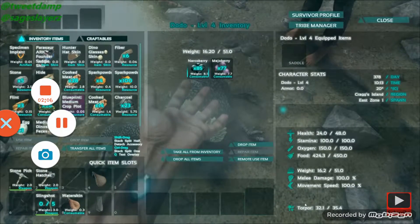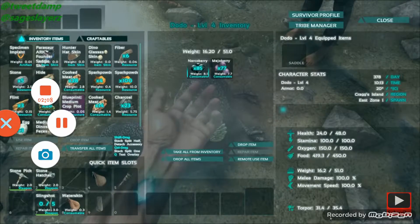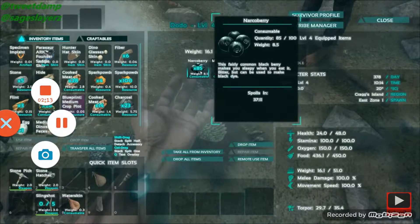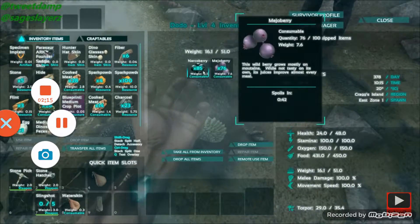The other thing to mention about Narcoberries is that as well as keeping them asleep, they do actually reduce the food meter. So you'll find that the more Narcoberries you use, the faster they will actually eat food.